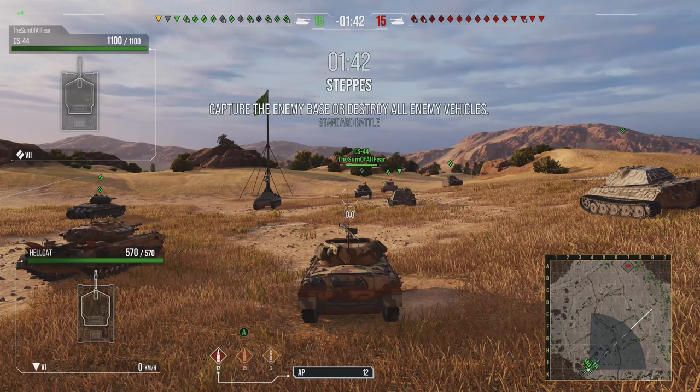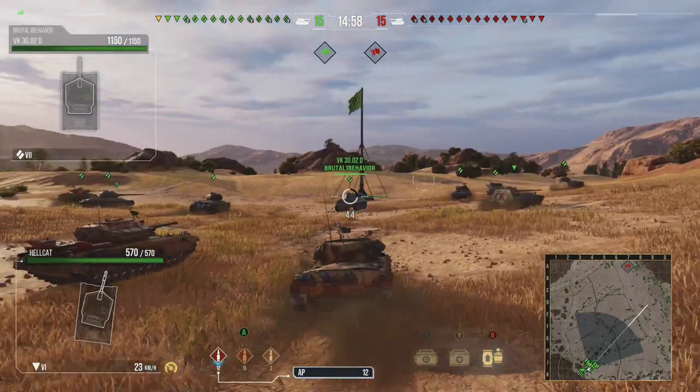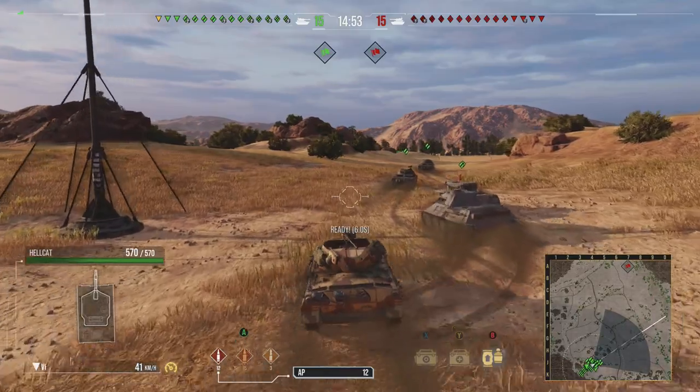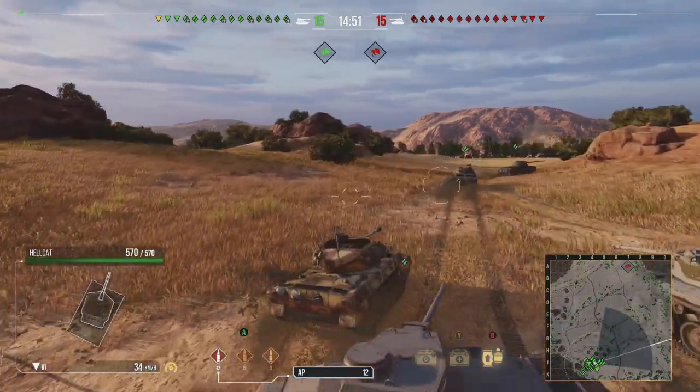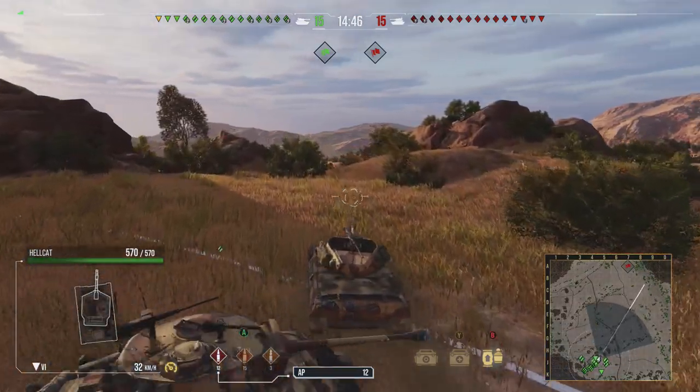I don't like this tank very much — not because the HP pool is bad, not because it has no armor. I just don't like it because its traverse speed is way too slow. It's like, why does it feel like you're driving a T95? Especially for the weight of the tank — there's no weight, no armor. Even your view range is kind of questionable for the tier. I could look that up... I'm going to anyway.